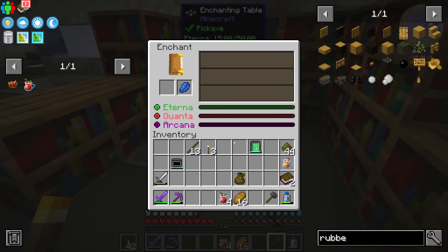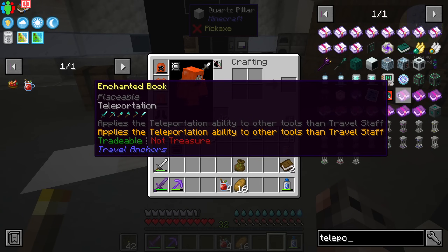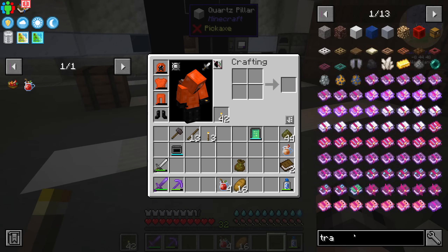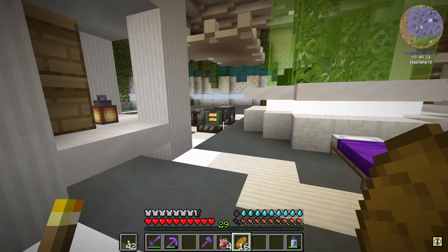There's not really much we want on this netherite hammer. Can we have unbreaking with teleportation? 'Applies teleportation ability to other tools than travel staff.' There is a travel staff? We're not being lucky with enchantments today — it's fine.